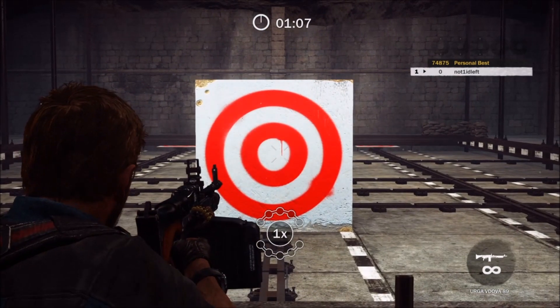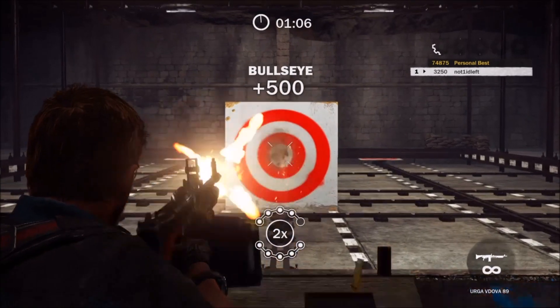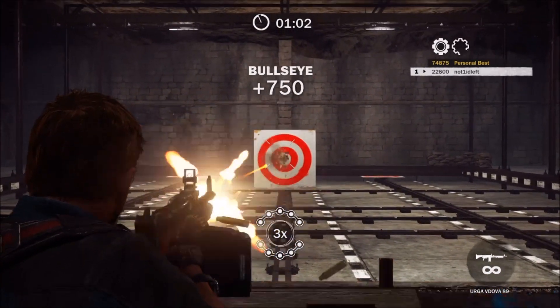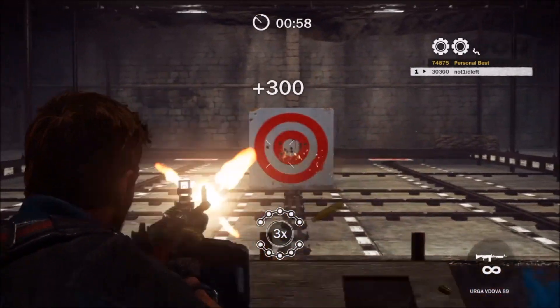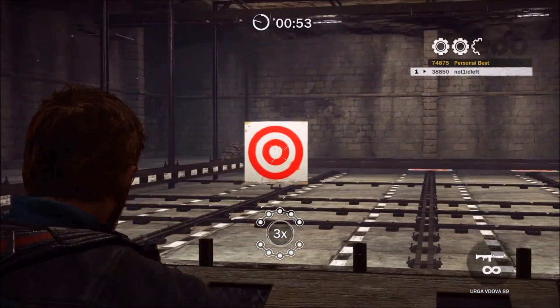I did it the first time and then went back a few more times and still couldn't get to number four. To get the fourth and fifth gear you really have to have Precision Aim, which allows you to zoom in. Look how much tighter the bullets are on this machine gun — it's so much easier to get bullseyes.